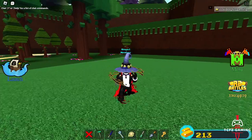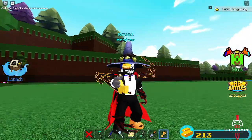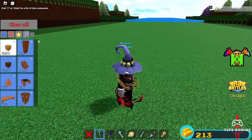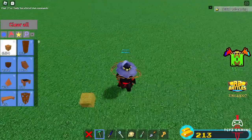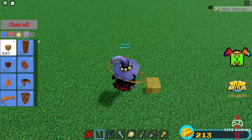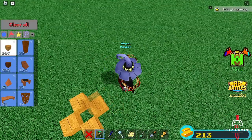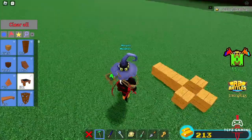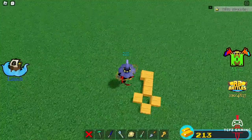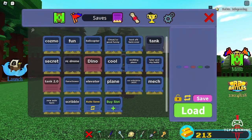Hi guys, today I'm going to be showing you how to get the RB Battles keys. There's a bunch of ways to get the whole entire event but this is how to get it and what it does. You place down a block just like this, then place two more of them, then a seat facing this way, and that will turn into a block and you get the key.